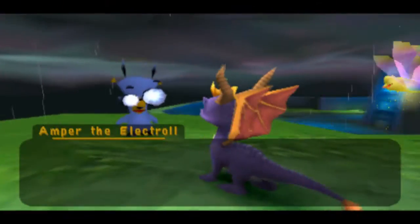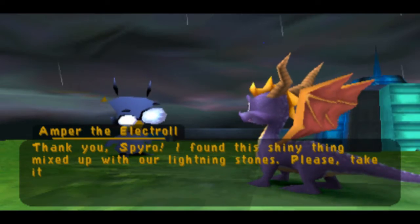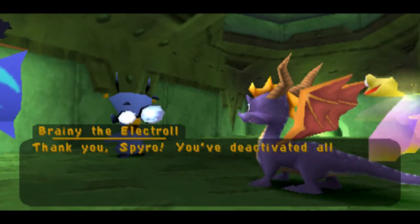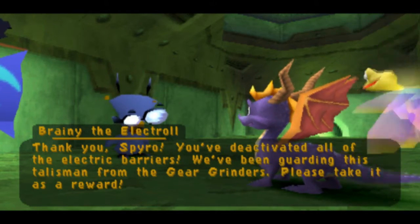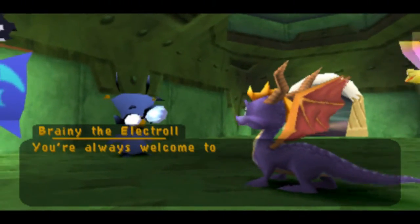Thank you, Spyro. I found this shiny thing mixed up with our lightning stones — please take it as a reward. You've deactivated all of the electric barriers. We've been guarding this talisman from the gear grinders; please take it as a reward. You're always welcome to return to Huracost, Spyro.